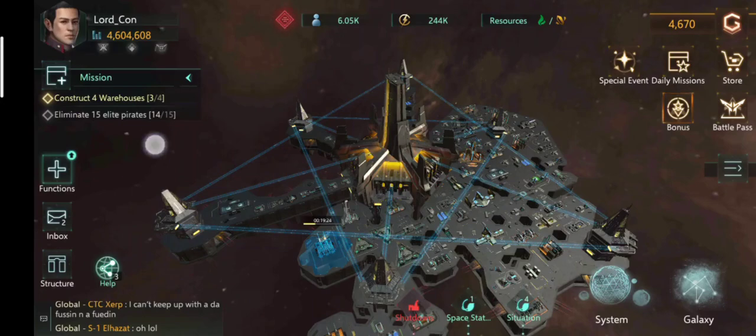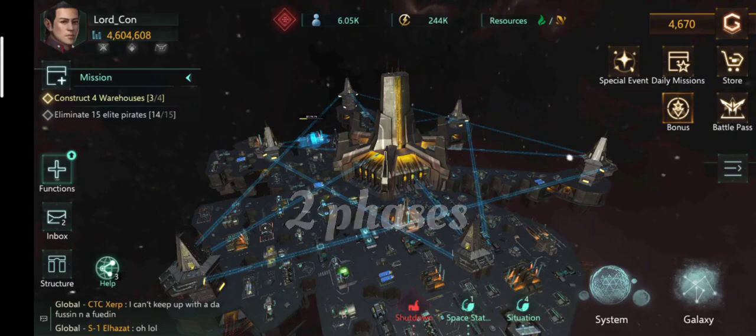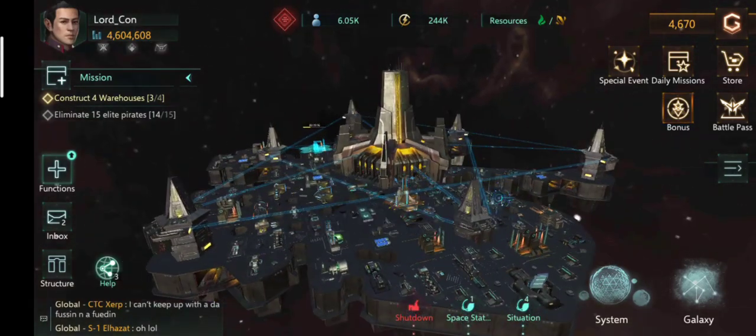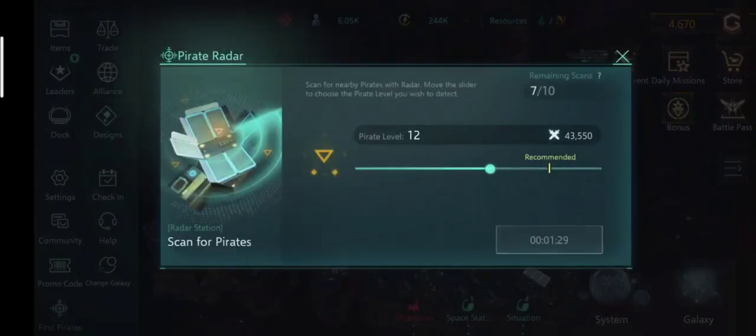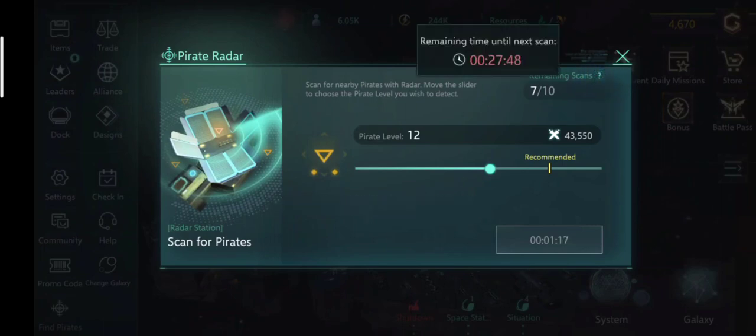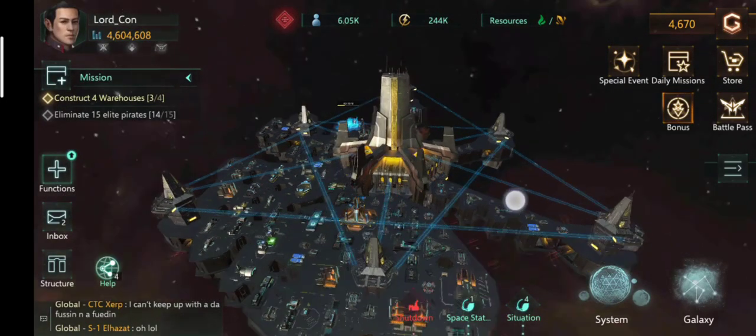You can break up your pirate attacking schedule into two phases, each with a time period of around 12 hours. When you go to Functions and click on Find Pirates, the scanning interval is five minutes — you can scan only after five minutes. The time it takes to stack one scan is one hour.